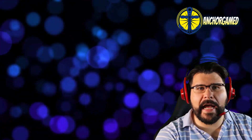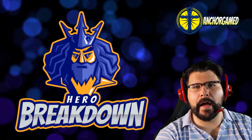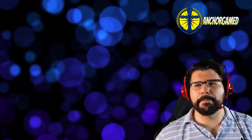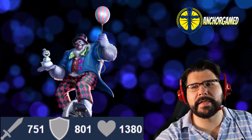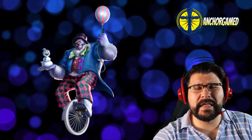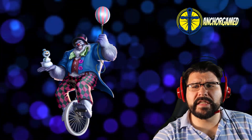Thanks so much for checking out the channel. Today we're doing a brand new hero breakdown on the Abominable Clown. He kind of looks like a clown-snowman deal. Bobo looks fun — I like Bobo. He's got 751 on his attack, 801 on his defense, and 1380 on his health. Statistically, he's got an okay attack power, his defense is really solid, and 1380 on his health is pretty good.